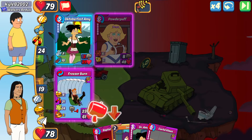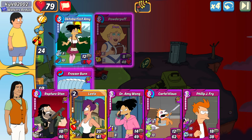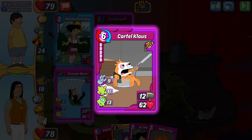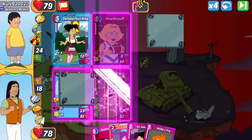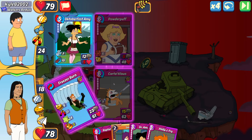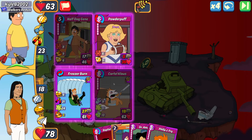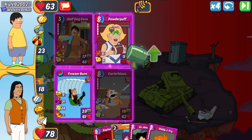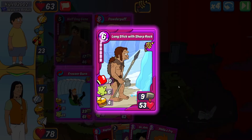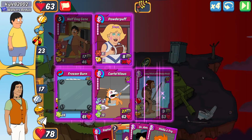He dropped a Half Dog Gene, so I'm stealing all of that. We're going to play Long Stick now because it's my highest HP card and an item I could potentially combo down the line. Freezer Burn does a little damage; Cartel Klaus does more. Powder Puff definitely isn't breaking through because the shields are too high on my Cartel Klaus, and I'm hijacking all of that with the hijack skill. I've now broken through a lot of his walls.